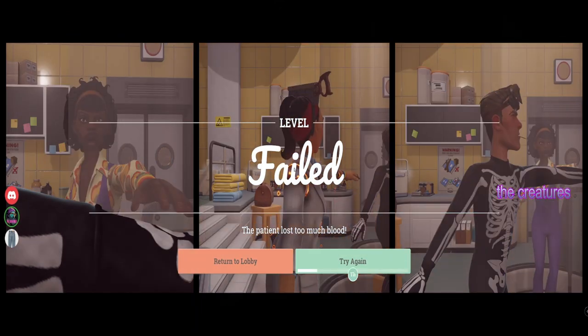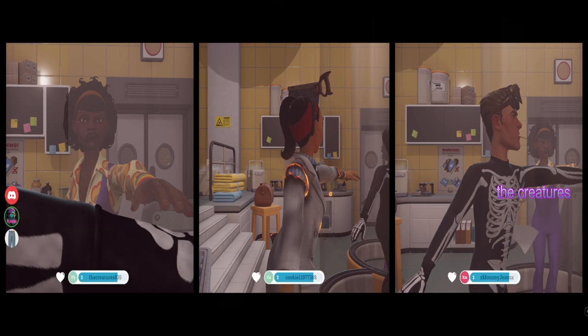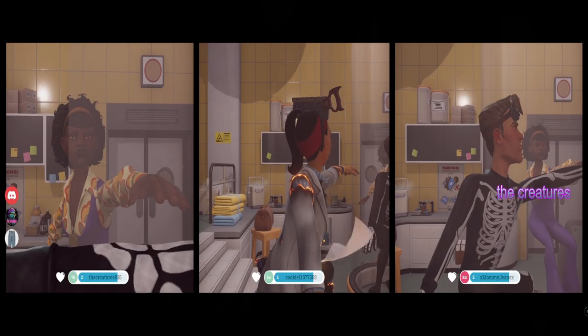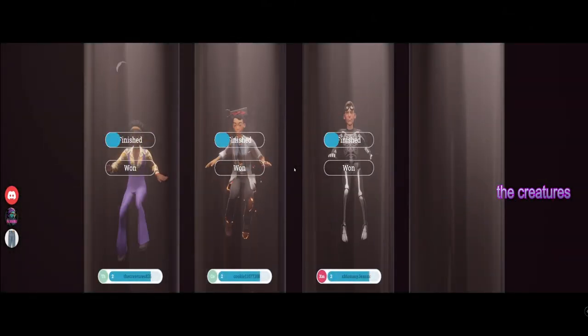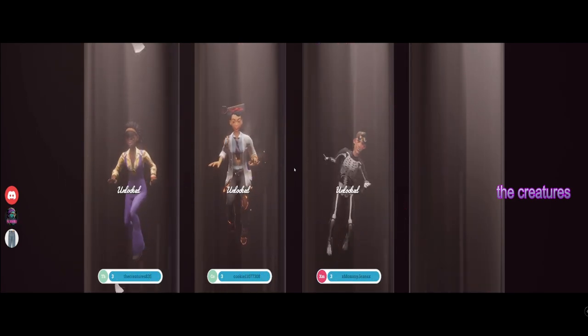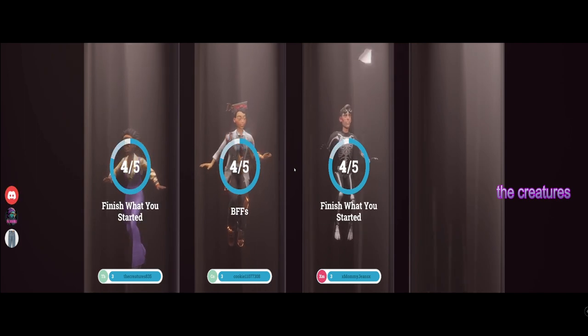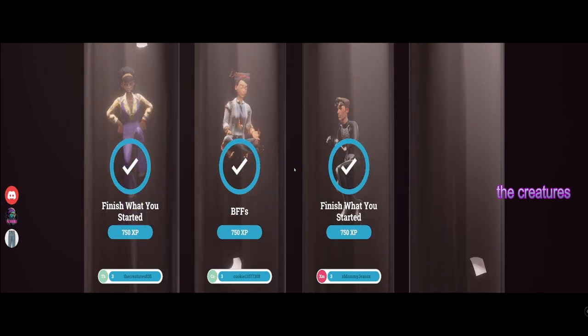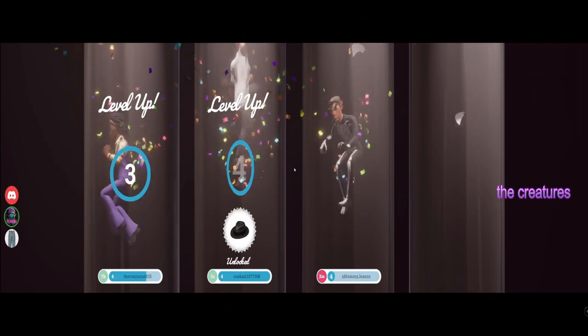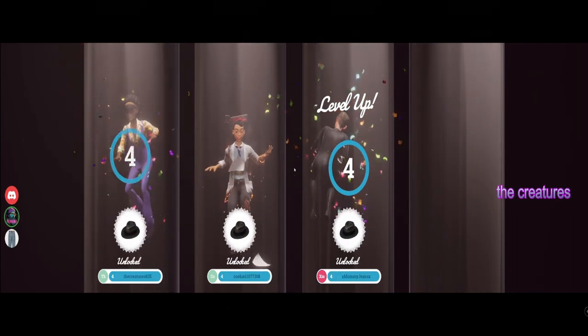That was dumb. Hit A again. Up on the board behind you the blood was going away — not the one on the screen. That's stupid, I was looking at the wrong screen. BFFs! I don't think Lulu's are BFFs, she sabotaged us last time.